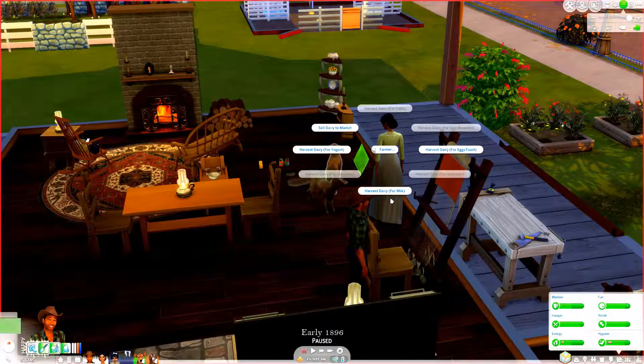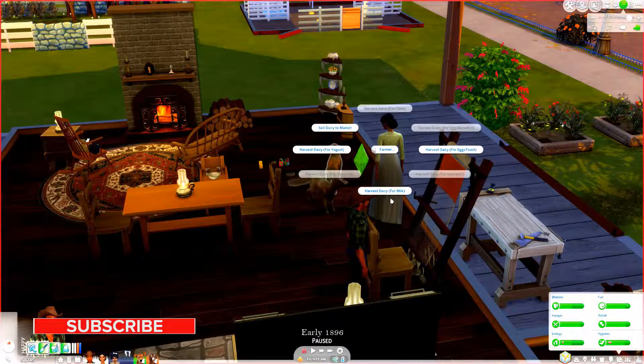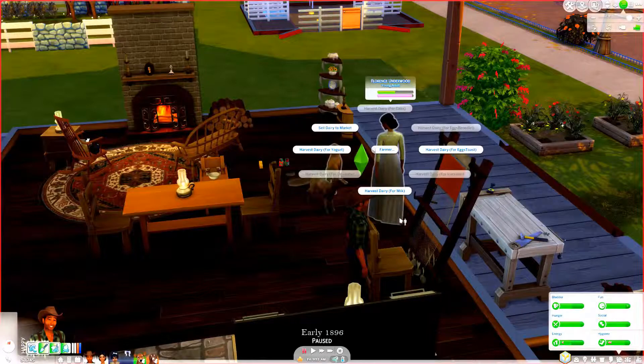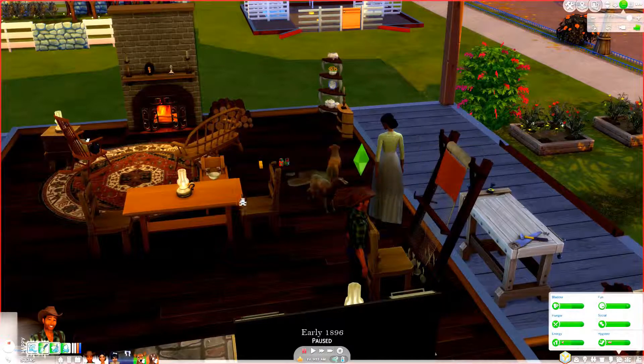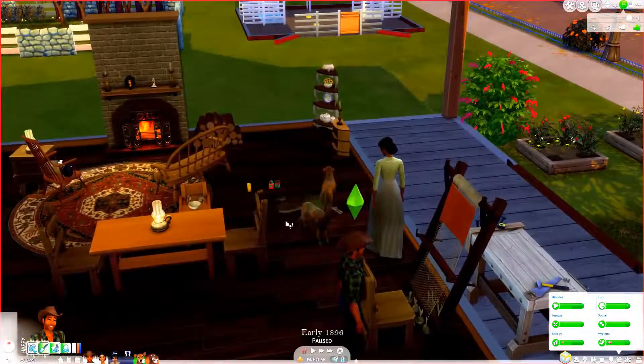These are the things I was trying to show last time but couldn't - I don't know if the mod was working right or if I just didn't know how to work the mod. It was probably that one. Dairy for eggs and toast. We're going to go ahead and sell to market now. We had a lot more money than this but Miss Fancy Pants over here set the stove on fire.